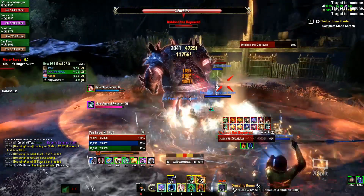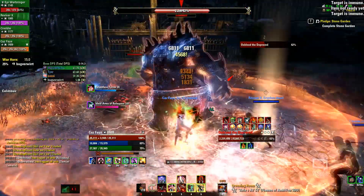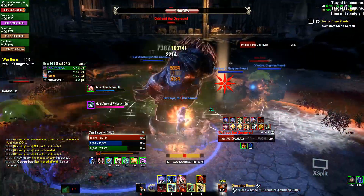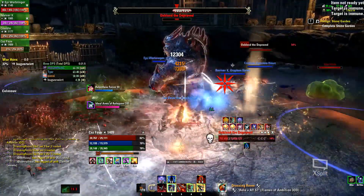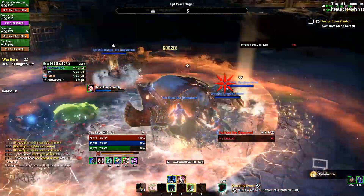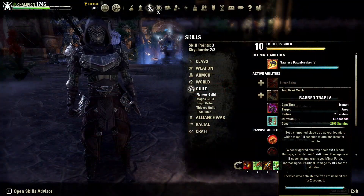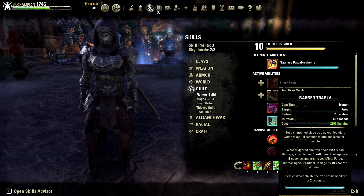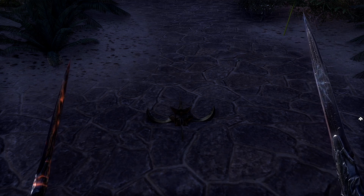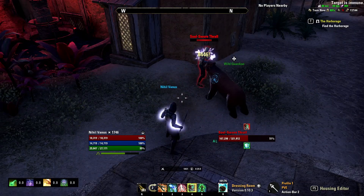The first buff you always need in your loadout is Minor Force, which will increase your critical damage by 10% — this is pretty significant. No matter if stamina or magicka, and no matter what class, you should always have a way to get Minor Force in your toolkit. One option is Barbed Trap from the Fighter's Guild skill line. This skill lets you place a long-lasting trap on the floor — as soon as an enemy steps into it, it snaps and grants you Minor Force for 18 seconds. Make sure you pay attention to whether the trap actually snapped or not.